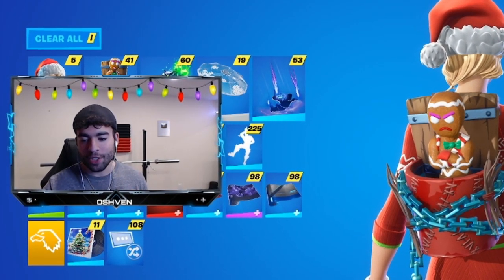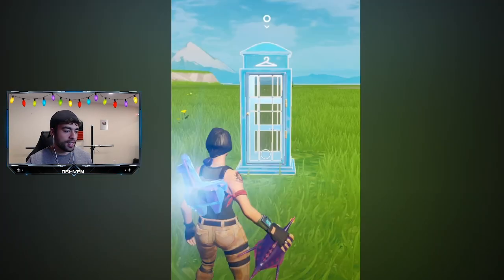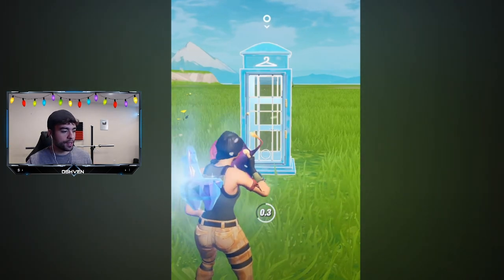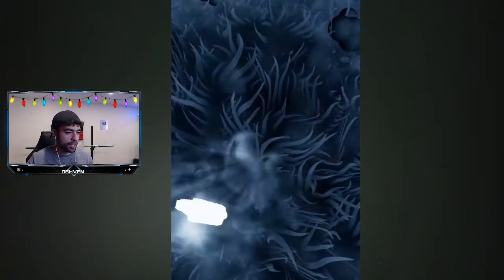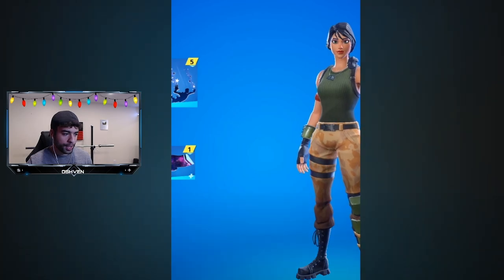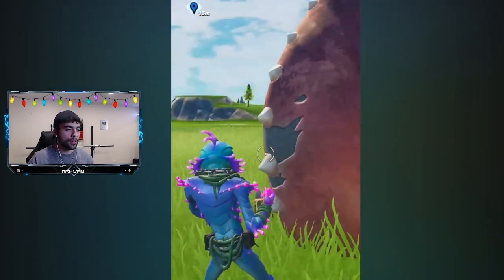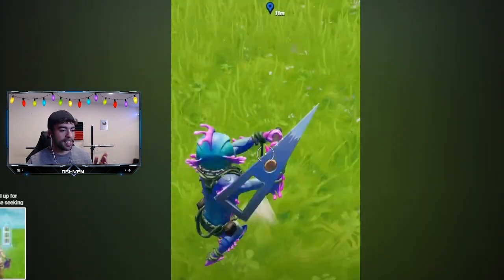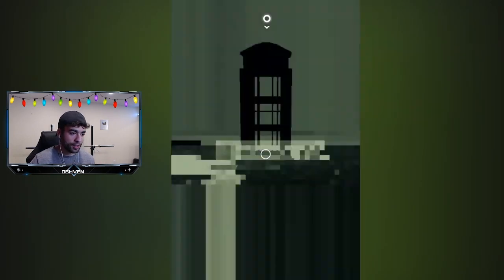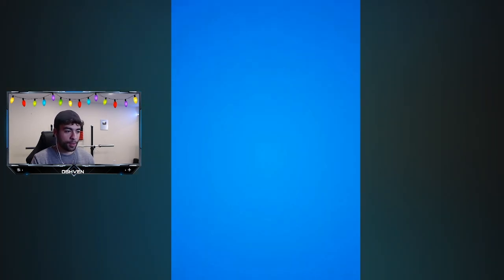This is absolutely crazy and I've just seen this for the very first time, so let's check it out. As you can see on screen, there's a few things we got to do. We got to use the thermal flopper, the junk rift, and then the shadow bomb. Then we got to go into the secret phone booth and you'll come out as this secret unreleased skin that's not in Fortnite Battle Royale.